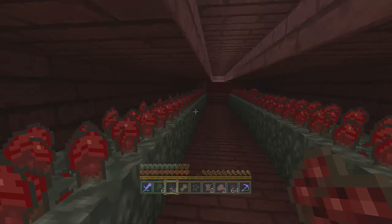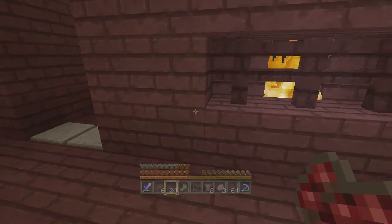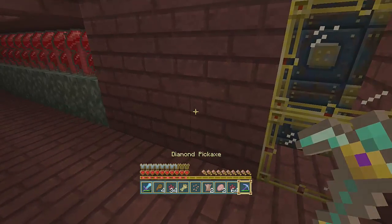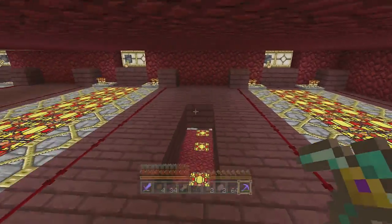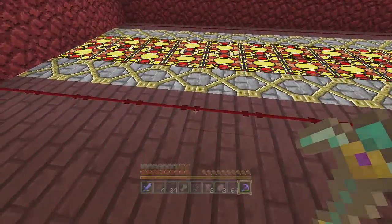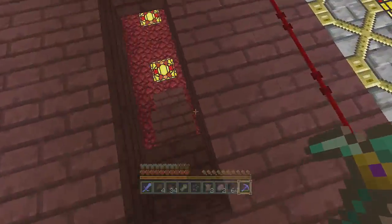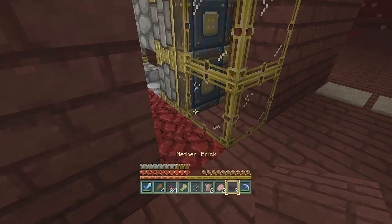I've got all these upside-down stairs here to give it a nice look, and lighting above so the light peeks through a bit — makes it look pretty nice. At the finished back wall, I've got little spaces between each one, and up here is where all the pistons are with glowstone hidden under the upside-down stairs. The pistons are activated by one line connected to that button — kept it pretty easy and simple. Other than the pistons it's pretty resource-friendly.